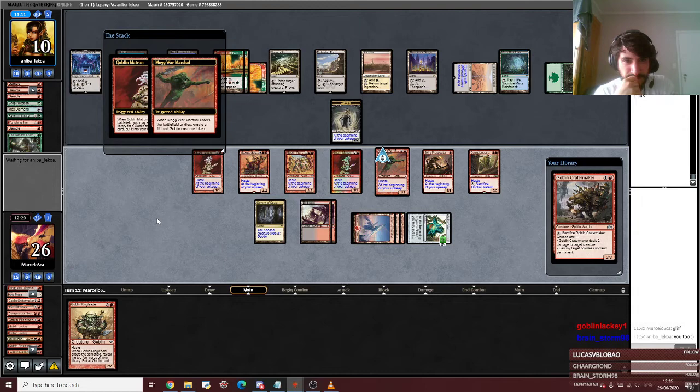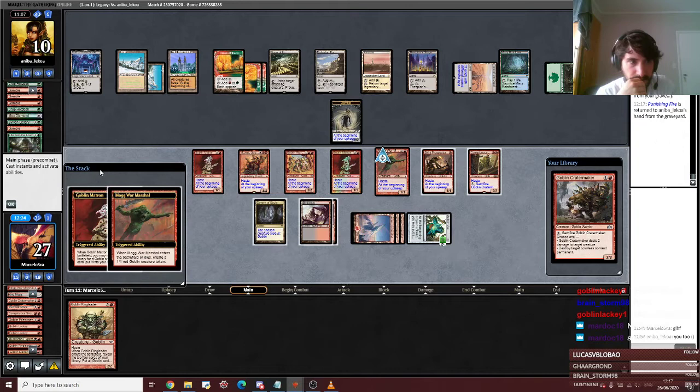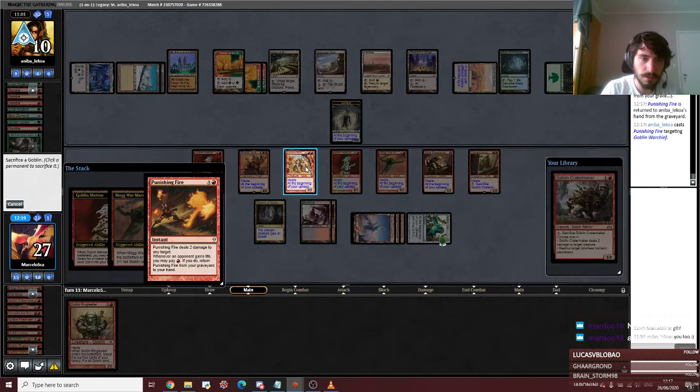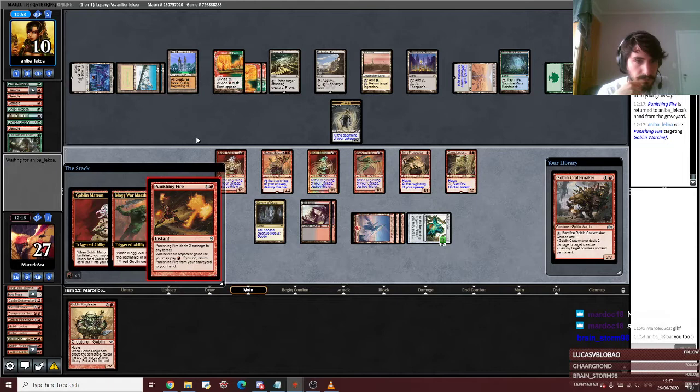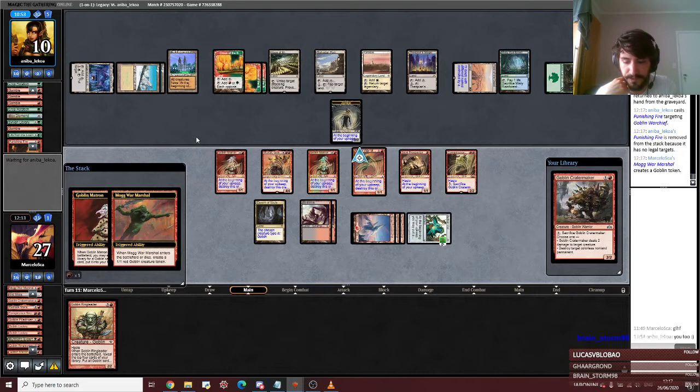I can even cast this Ringleader in my hand — which is pretty awesome. We get Punishing Fire. It's pretty awesome that I got all this jazz. Hopefully they make a mistake as well. I can recast this Muxus depending on how they play. I can get Sling. Is anyone counting if they have another Punishing Fire in hand? Because I have no idea.